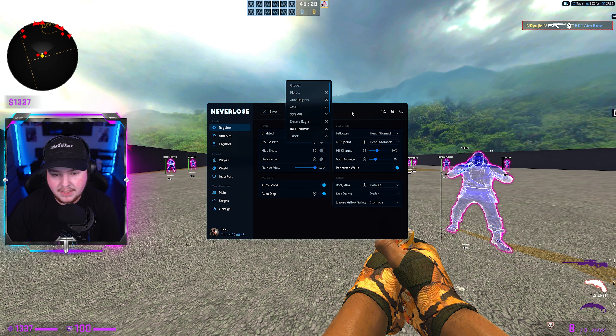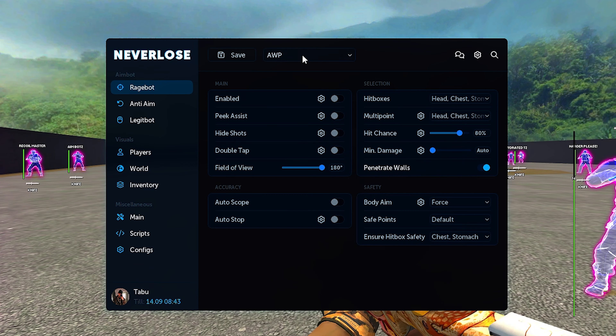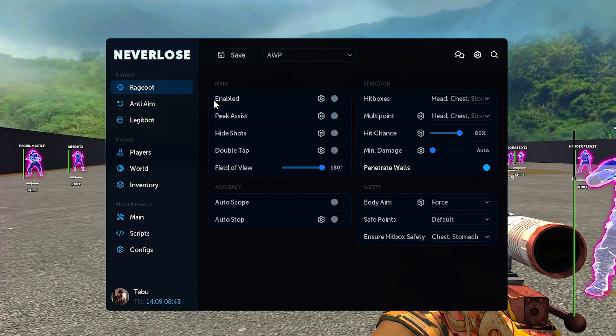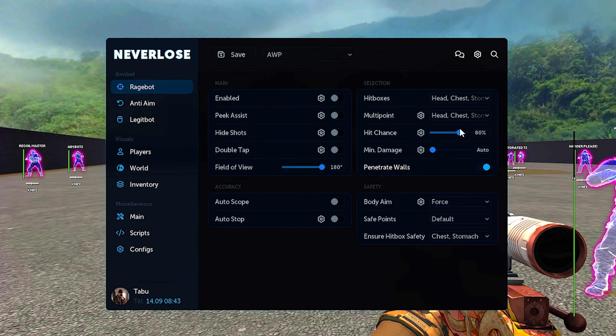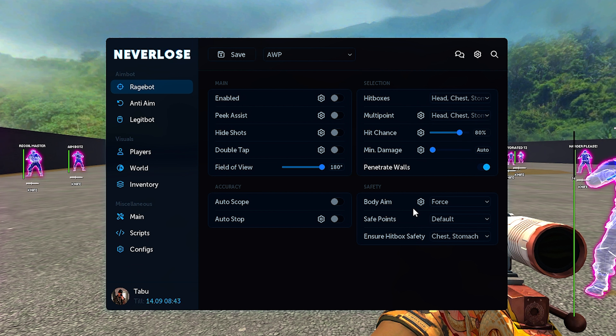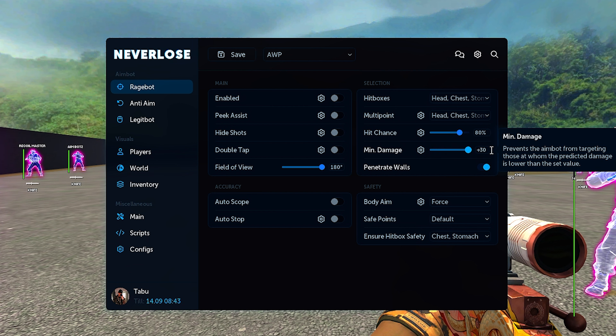Starting up the rage bot, we have our weapon selection set to automatic, so if I switch over to the AWP you'll see it in hand. Opening the menu, it's swapped to AWP. We have enable for the main setting in rage bot, peak assist, hide shot, double tap, field of view, auto scope, and auto stop. Note that I have a lot of this disabled so the rage bot wasn't automatically spamming. We have selections for head, chest, stomach, arms, legs, and feet, plus multi-point. In settings we can adjust head and body scale, hit chance — you can also enable double tap for that — and min damage which goes up to about plus 30. I leave mine on auto.